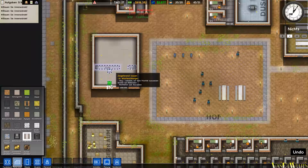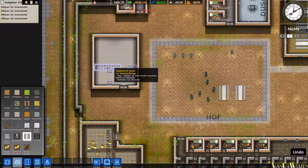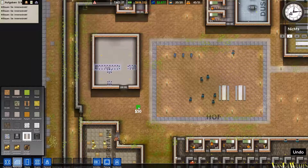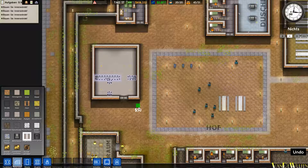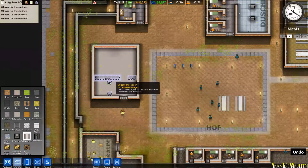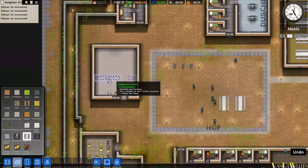Wir können natürlich auch selber noch ein paar Mauern hier ziehen, und auch hier müssen wir noch was hinbauen. Hier ist die Übersetzung noch nicht ganz gelungen, hier steht noch 'Brickwall' – da hat man das Wort 'Ziegelwand' noch nicht gewusst. Wir haben es ein bisschen länger gedrückt gehalten.